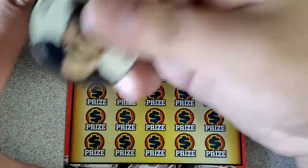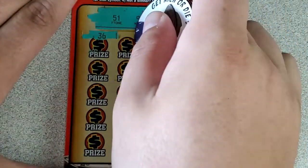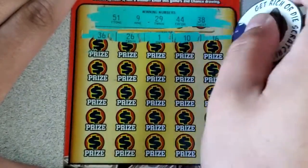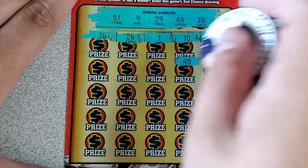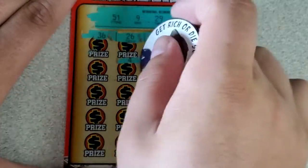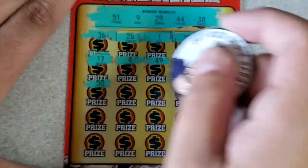Starting the $100,000 jackpot ticket. Numbers: 51, 9, 29, 44, and 38. Then 36, 26, pesky number 1, 10, 16, 20. Next row: 48, 49, 4, 17, 50.